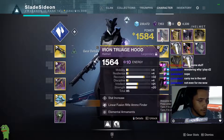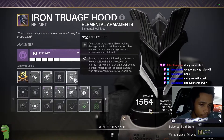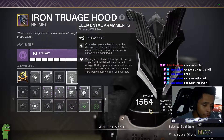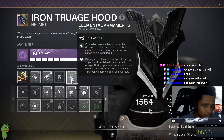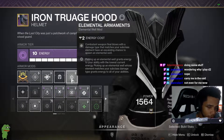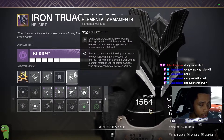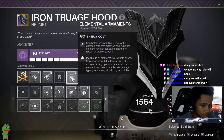Now I'm going to go over the armor real quick. Starting off with the helmet, I had a Linear Fusion Rifle Ammo Finder and Elemental Armaments — weapon final blows with a damage type that matches your subclass element have an escalating chance to spawn an elemental well. This would work with Riptide, so I could sub this out, but since I know I'm going to swap to Riptide and it's a Stasis weapon, I keep this on.